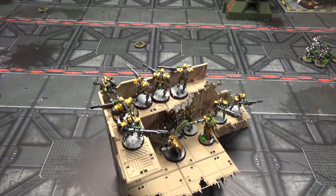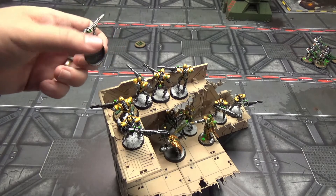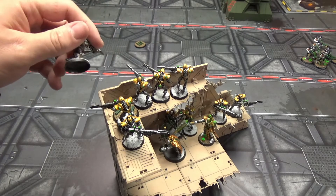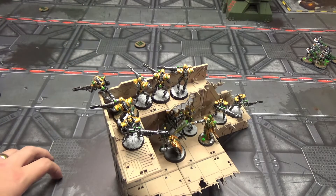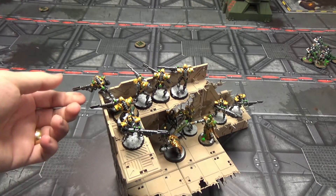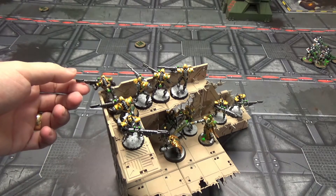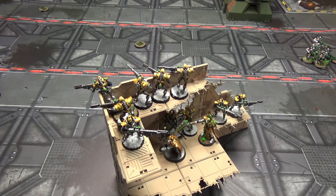So that's basically all the advice I can give you with Deathmarks. The Triarch Stalker combo is really good with 'My Will Be Done,' but you can't use the Triarch Stalker against characters unless you want mortal wounds. They are a lot better than before — they're among the strongest units in the codex now. I hope this helped you out and I'll catch you in the next video.